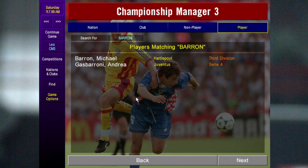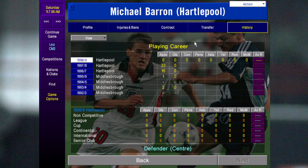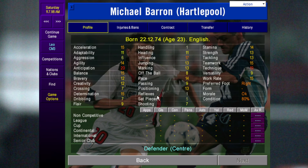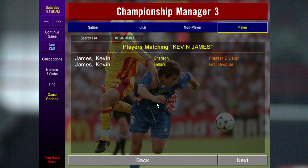Michael Barron at Hartlepool is another central defender. His value is only 75k and you can pick him up quite early in the save. Next is Kevin James — sometimes he's hard to get but he's a quality defender.